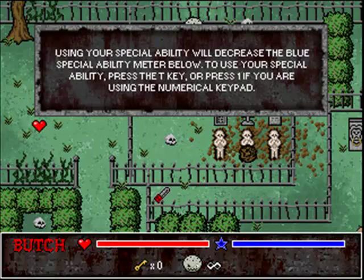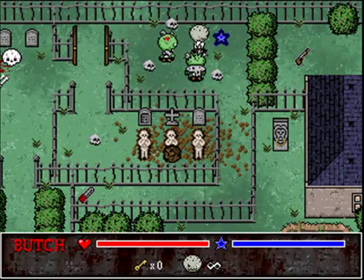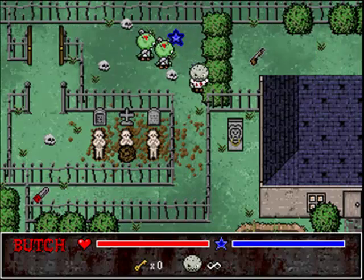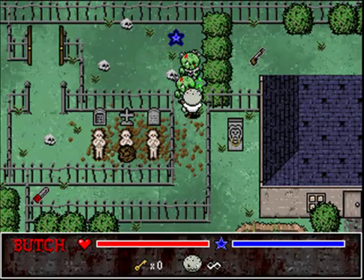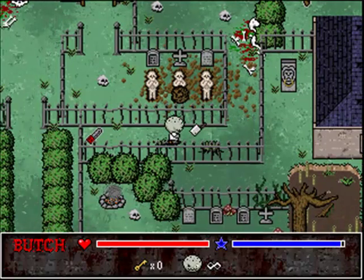We don't have any health needed yet. Use your special ability T. Okay, so... that's just two-pack. We need something more powerful — clearly some kind of saw of the chaining variety. Let's regenerate a little bit, shall we? There we go. That's all we gotta do.